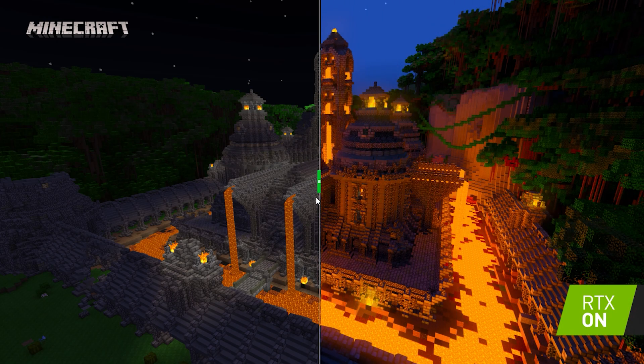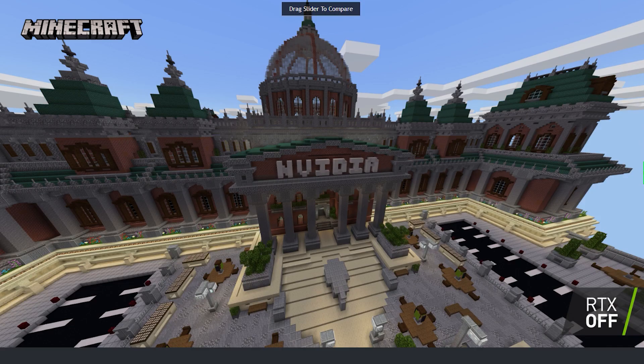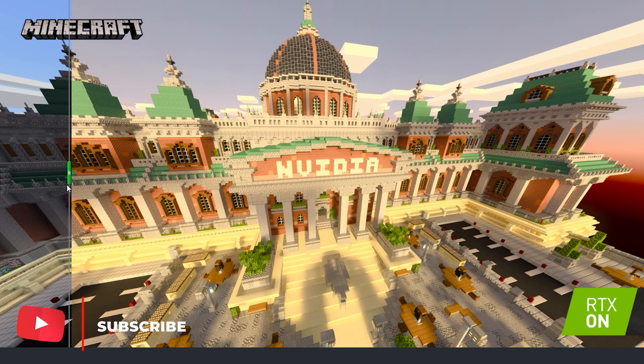Lighten up your world. Learn how to create your own ray tracing enhanced worlds with documentation on the wiki. Build your own textures that take advantage of the new physical base rendering PBR system and sideload your world to experience your creation in all its ray tracing glory. I will leave a link in the description to this documentation.